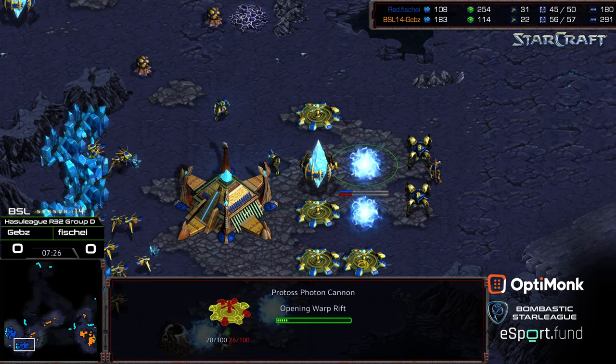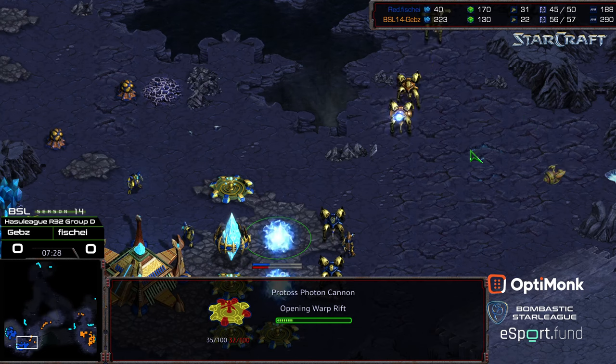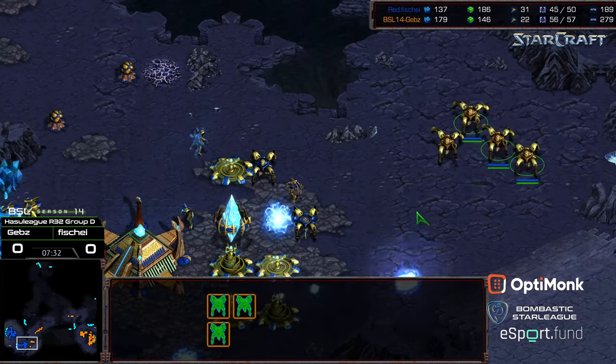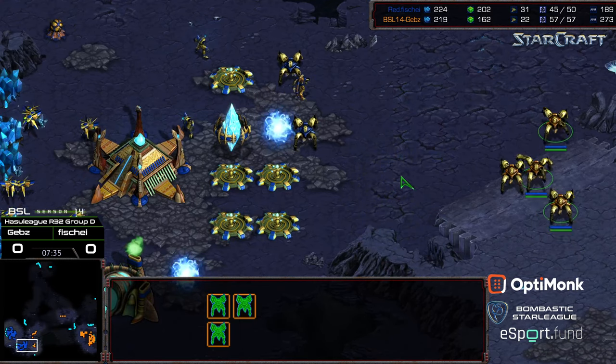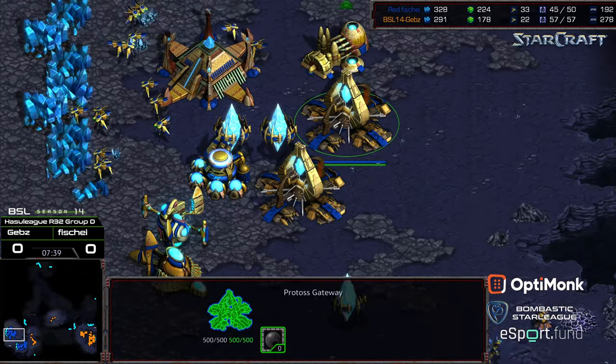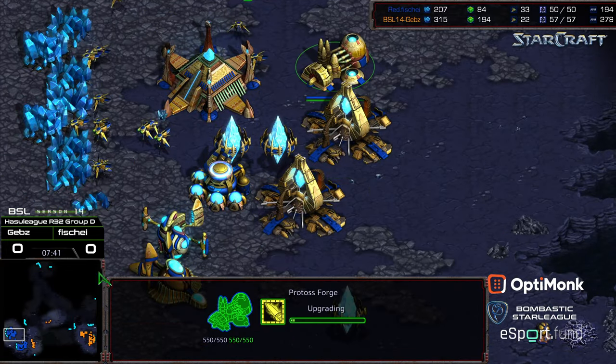Honestly impressive to see. Looks like some Photon Cannons are warping in, he's got his Natural Expansion up. And they're coming through the gap. That Observer got picked off. So nothing going right for Gebs. Fisheye way ahead economically — he can go ahead and tech on additional gateways, additional tech, whatever he wants. Looks like he's getting plus one weapons.